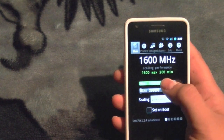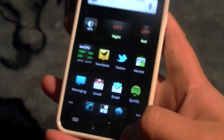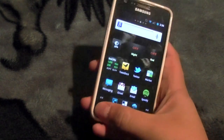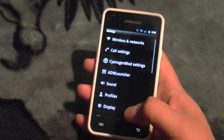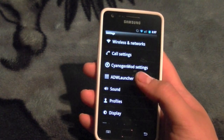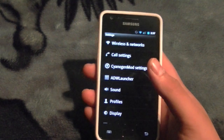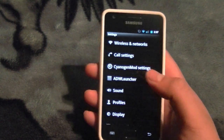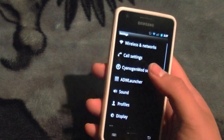So let's bring it down to 1.2 gigahertz and put it on On Demand. We'll exit out of that. Beyond the minor settings, if you go to CyanogenMod settings there isn't really much different — it's bone-stock Android, like what you'd find on your Nexus S.